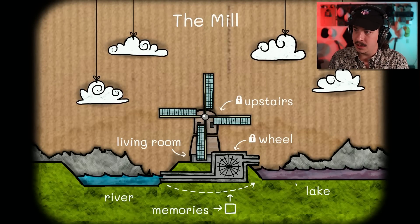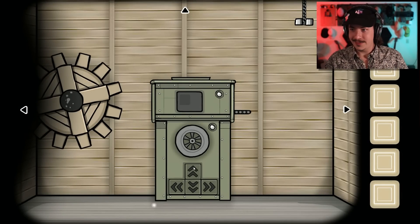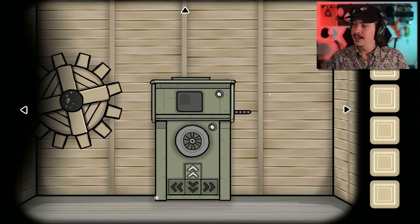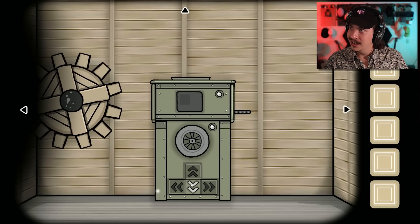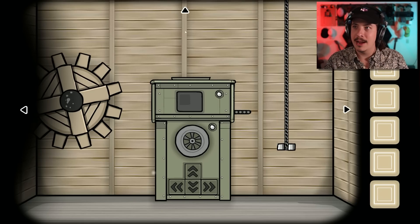So we've got upstairs, the wheel, the lake, memories, river, living. Just clicking on the first one, which is the living room. This thing is dropping down. I don't know what I'm doing. Okay, interesting, very interesting. So obviously I'm going to be grabbing something. Let's look up.